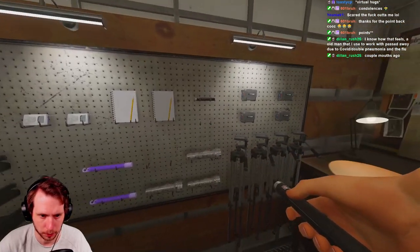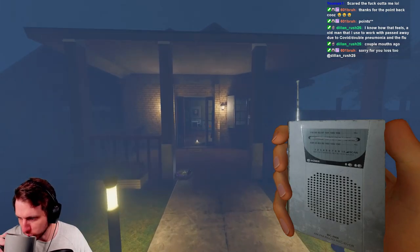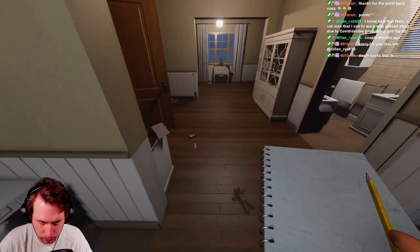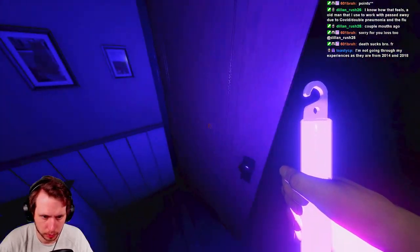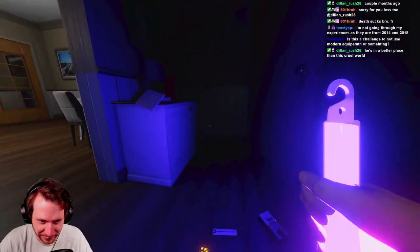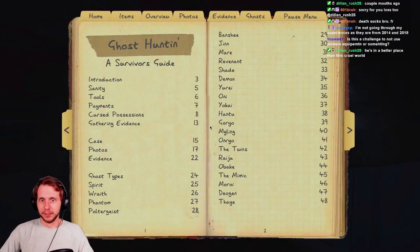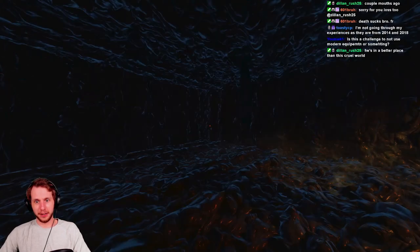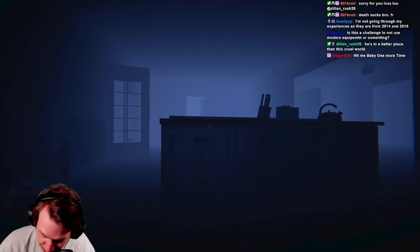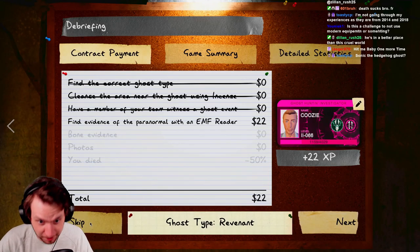Let's grab UV, spirit box, and ghost writing. Could you give me a sign? Please don't pull the heart pin. Oh my god it's fast! Say or Revenant - it's got to be a Banshee or a Revenant, because that ghost was fast as hell. I'm thinking it's probably a Rev.